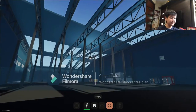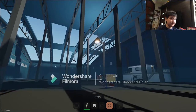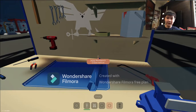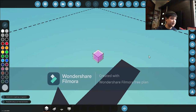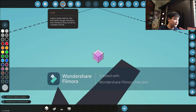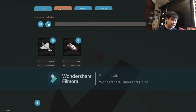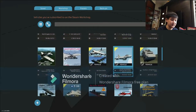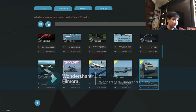I'm recommending Stormworks Build and Rescue, guys. If you like simulator games, you can literally fly helicopters, be a coast guard, drive boats, drive cars even, fly planes — like what I'm about to show you right now. There's even an amphibious vehicle that can go in the water. It will float. You can drive it around. It's really cool.